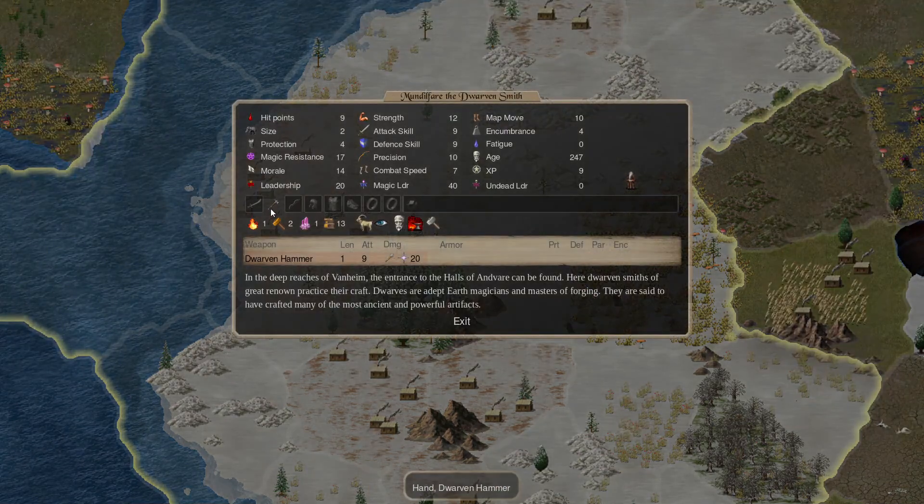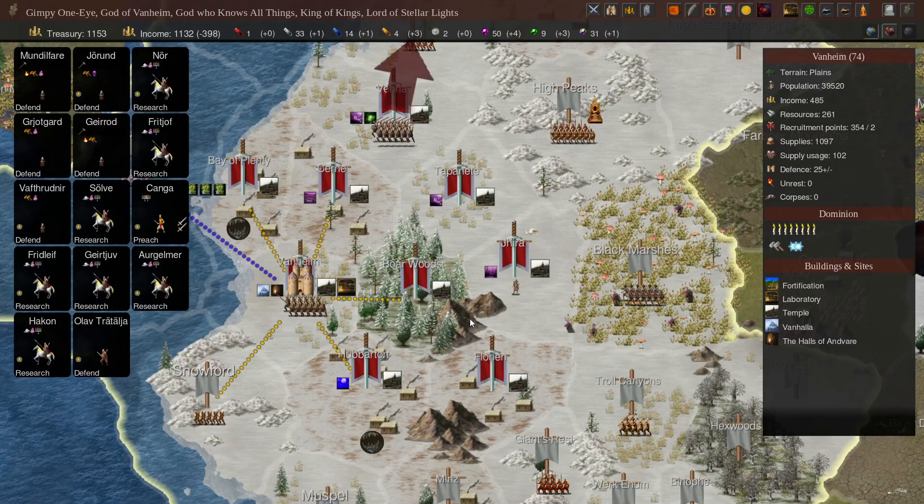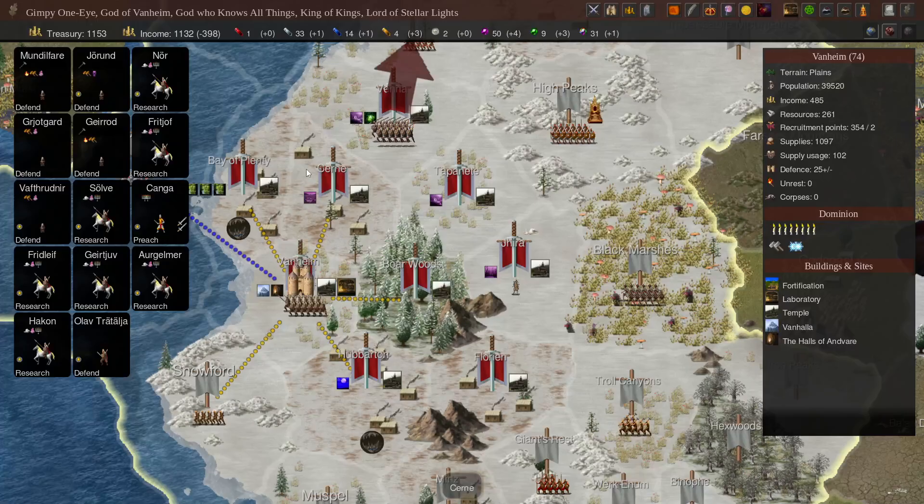Of course, I messed this up. He's got his, he's got his, and the other Fire Dwarf — he's got his too. So there's the three Hammers. Now we just have to build up our Earth Gems again. Back to Research.